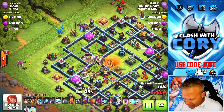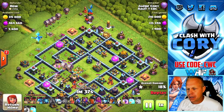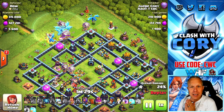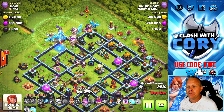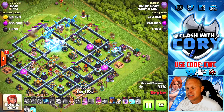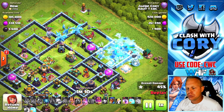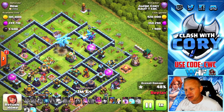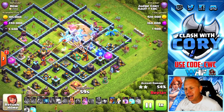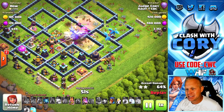We got a sweeper pointing this direction, a scatter shot, eagle, another scatter shot — a lot of meat at the base we can take out with these electro dragons. We drop a couple out on the edges to get our funnel, then send the loons right in front of them. We're going to play rages and that grand warden ability nice and early because we're facing an air defense and a scatter shot on this entry. We freeze it first — that allows us to save the grand warden ability a little longer. We've dropped the heroes off to the side. We still got a grand warden ability — let's use it before that scatter shot takes out the rest of these electro dragons. We still got another rage to get through this scatter shot. Last scatter shot is down.